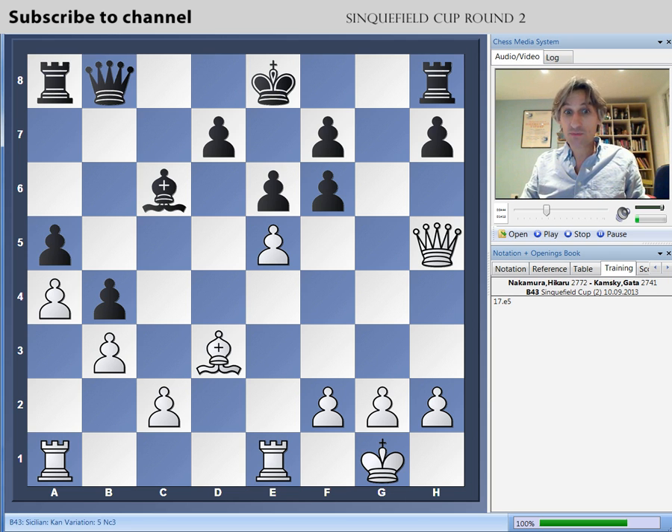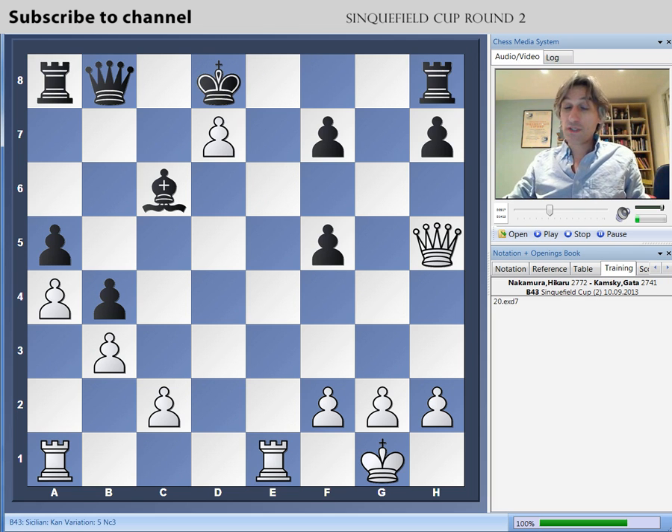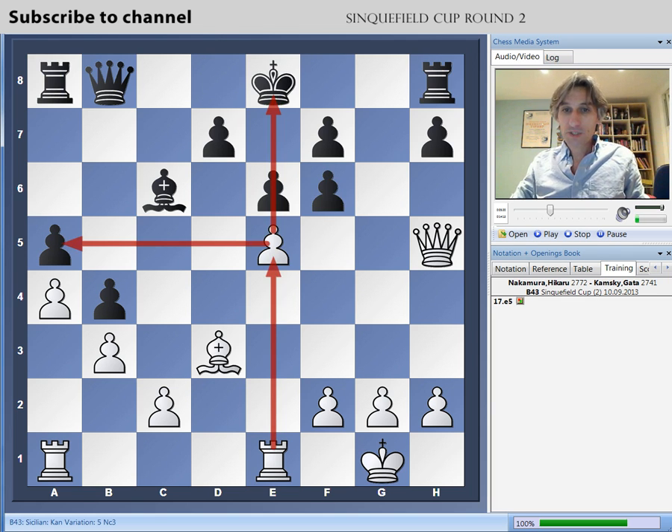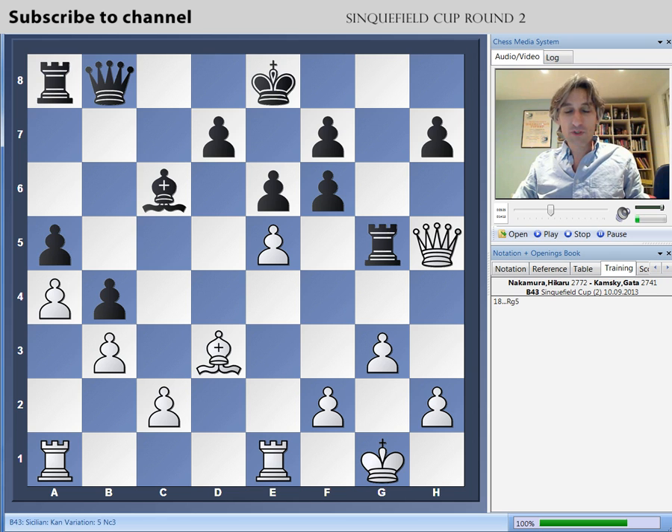Can he survive white's onslaught in the middle of the board? E5 is a very dangerous move indeed. Obviously, if this is taken, then the rook comes up the board and there are all kinds of threats, not just to the king but on the queen side as well. If f5 seems like a sensible move to close the position, I'm sure Kamsky was fearful of this sacrifice. And e6 — black might be able to survive with careful play, but this is very unpleasant indeed. So Kamsky played rook g8, counterattacking on the g-file, and then played rook g5.